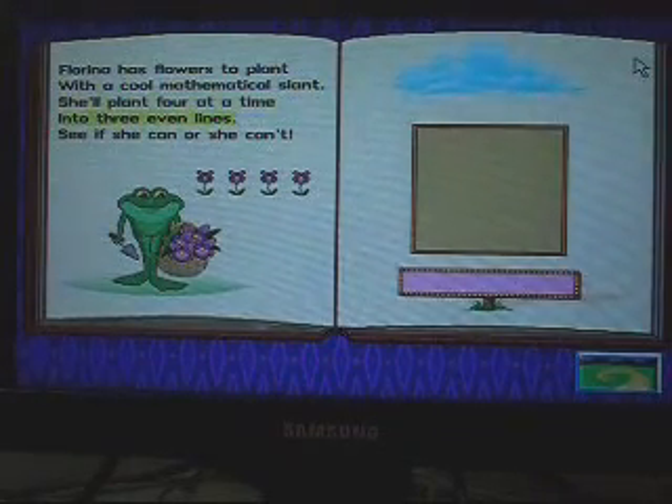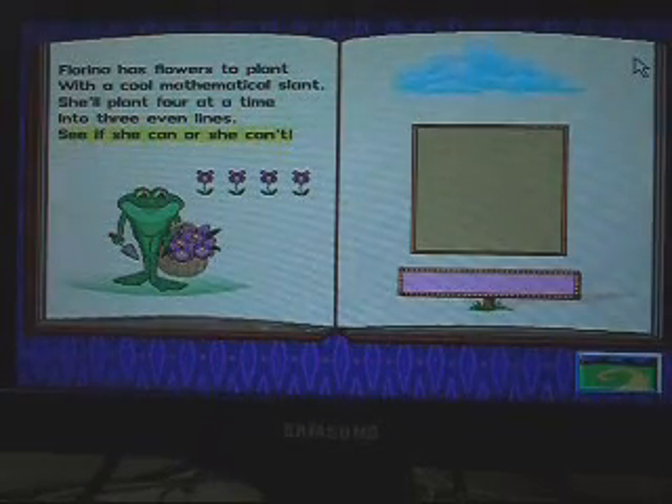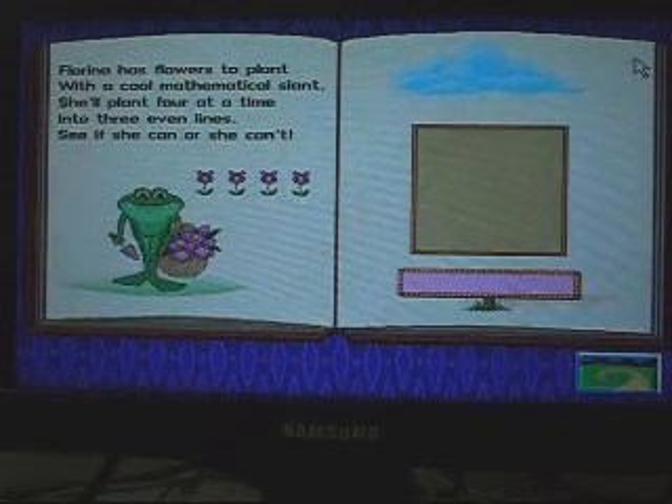And it's three even lines. See if she can or she can't. Click on the flowers, then drag them to the planter box.